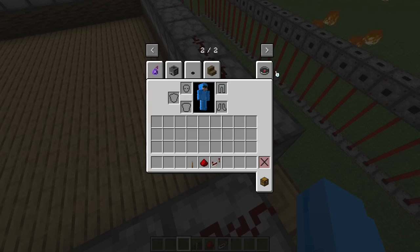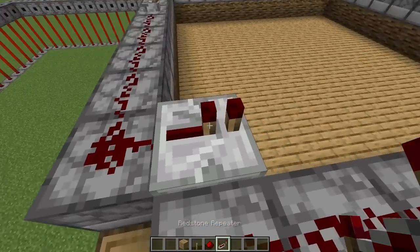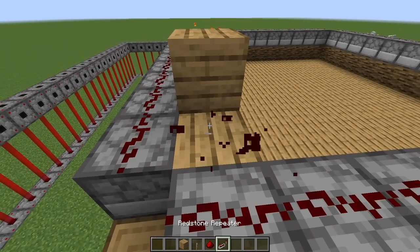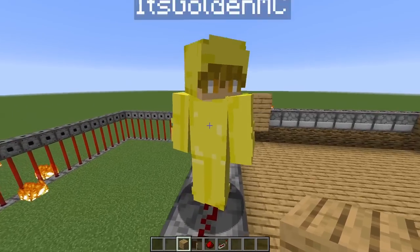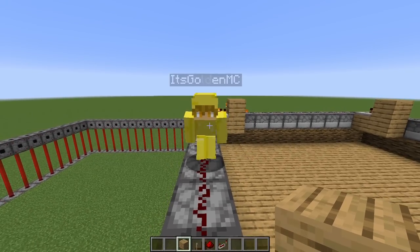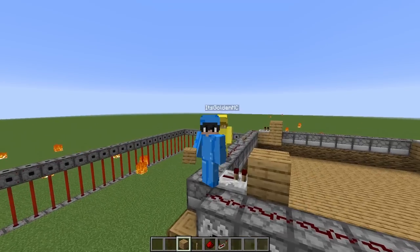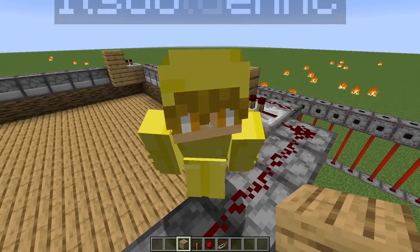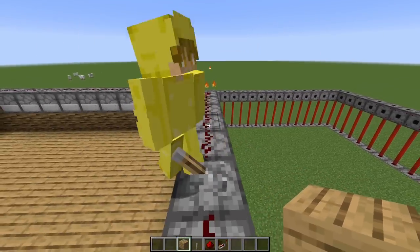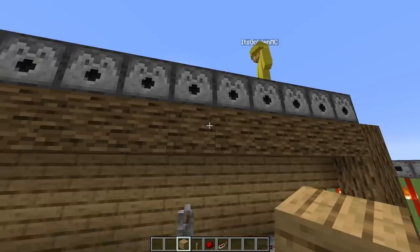Next we're gonna do the same thing with all the redstone dust. Llama, are we gonna have any weapons? We'll probably have some weapons, as long as I get a better one than you. No way, I'm gonna have the better weapon! You're wearing a yellow onesie and yellow is the worst color. Blue is the best color! Blue is the color of tears, and that's what you're gonna have when I'm better than you. Now you're gonna hurt my feelings! That's the creepers' job.